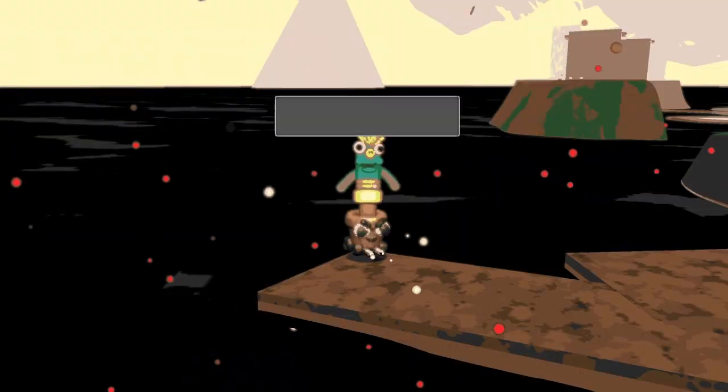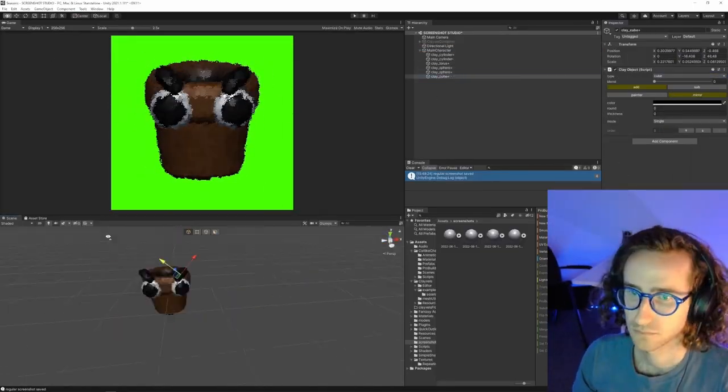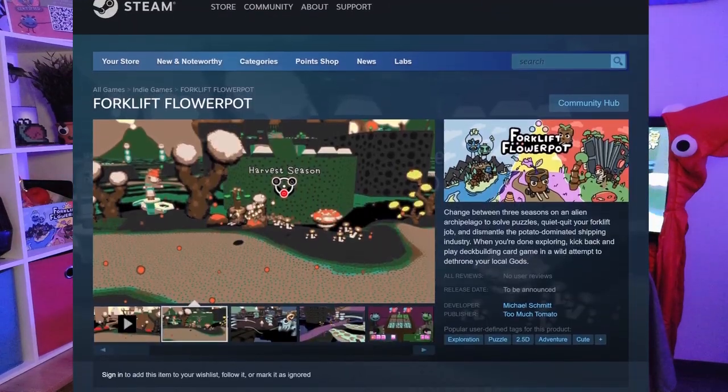This is week two of a 12-part series where I am polishing the vertical slice of my game. The goal is to have the demo completed and on Steam by the end of this 12-week series. And this week, I wisely decided to do all of the menus in my game.